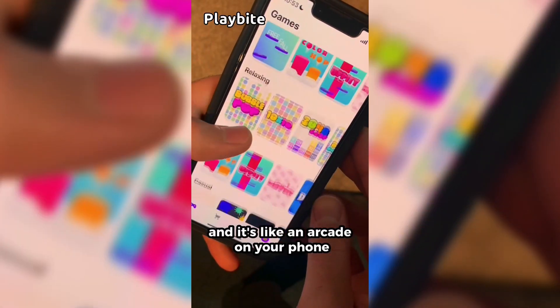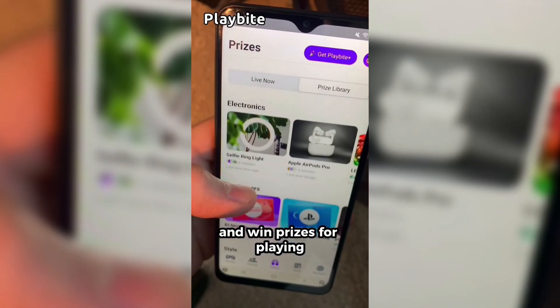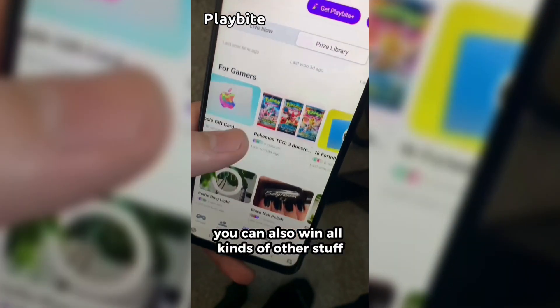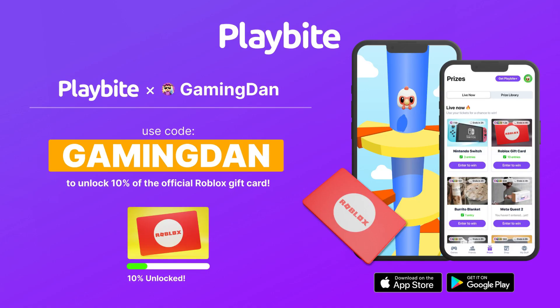But if you are ever in need of Robux, go ahead and download this app called Playbyte. It's like an arcade on your phone — you guys can play fun games in a single app and win prizes, including official Roblox gift cards, electronics, snacks, and cool fidget toys. Download Playbyte today, link down below, and use code 'Gaming Dan' — you'll be 10% of the way to earning your first Robux gift card.